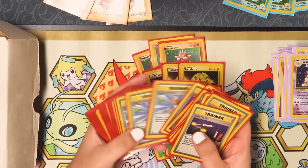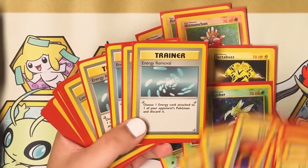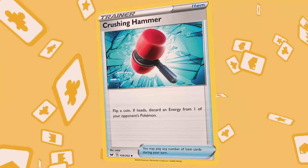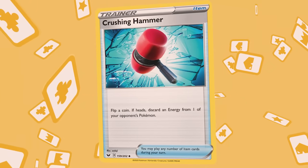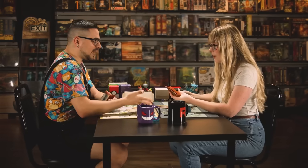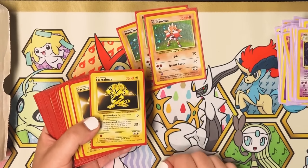Another resource you have to be very conscious about is energy. There's a ton of energy removal cards. Today we have a card just like this — Crushing Hammer — but you have to do a coin flip. Back in the day you just played it and the energy is gone. That's why it's so important to have Pokemon you can put one energy on and just hit and go.